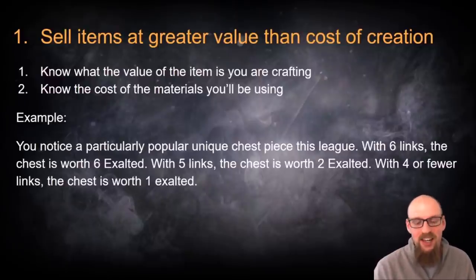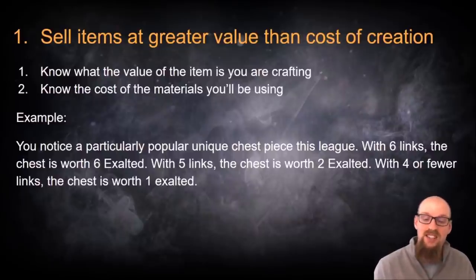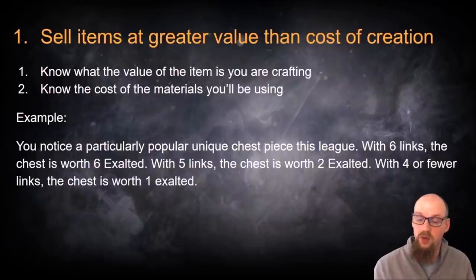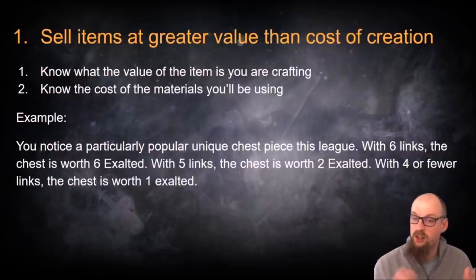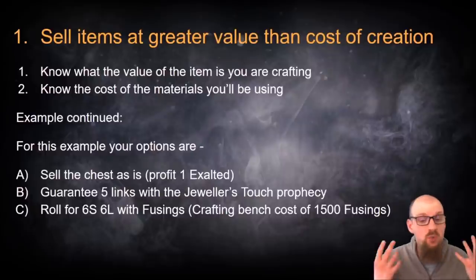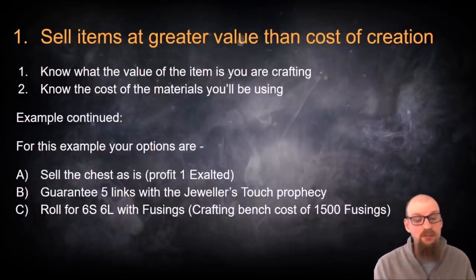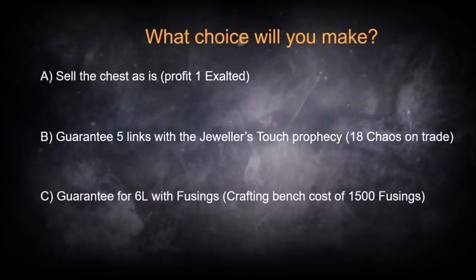This brings us to our example today. Let's say you notice a particularly popular unique chest piece this league. With six links the chest piece is selling on the market for six exalted. With five links it's worth two exalted. With four or fewer links the chest is only worth a single exalted. So for this scenario I'm going to give you three options: A — sell the chest as it is and profit one exalted; B — guarantee five links via the Jeweler's Touch prophecy; or C — roll for six-socket six-link with fusings on your crafting bench, which will cost you 1,500 fusings. Make your selection now.